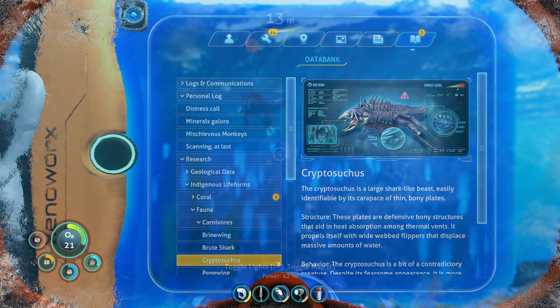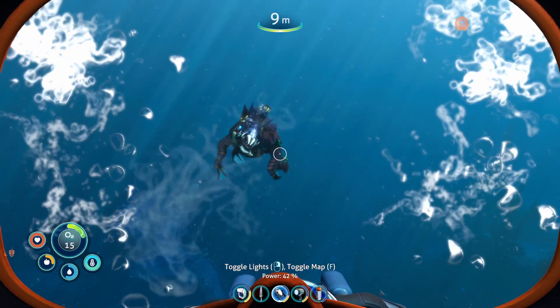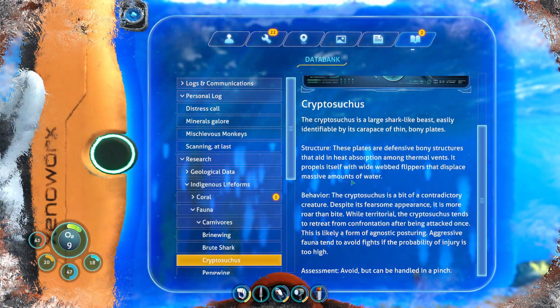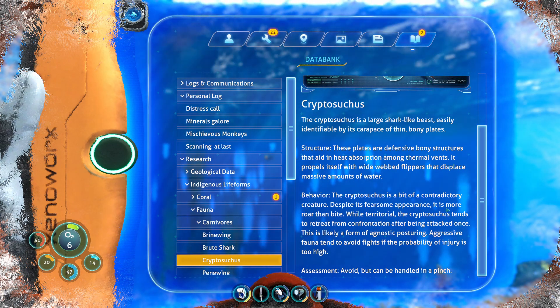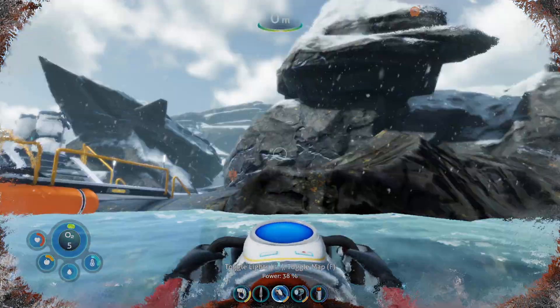So the Cryptosuchus, if that's how you say it, apparently they're more about posturing. So they're not actually... that's why it wasn't really going for us. It kind of charged and then is like, who cares? Apparently it's more roar than bite though, so that kind of explains its behavior a little bit.